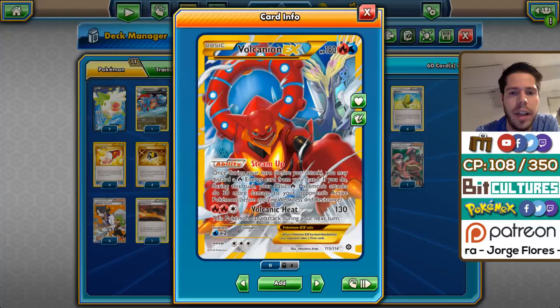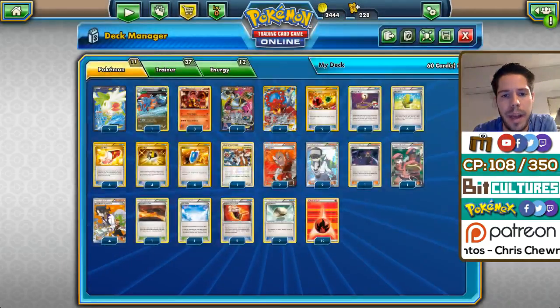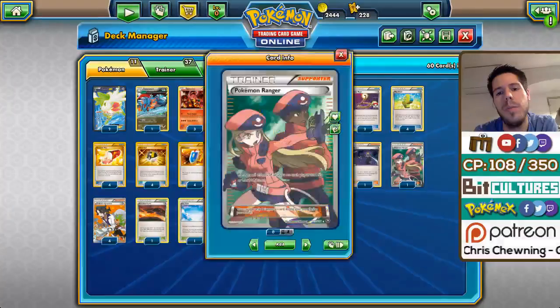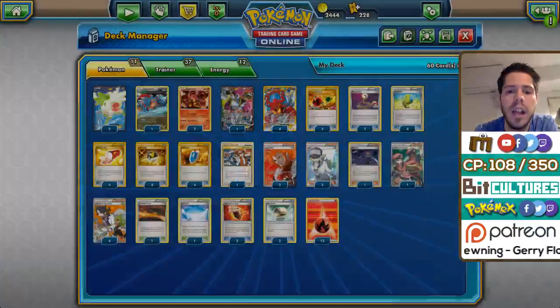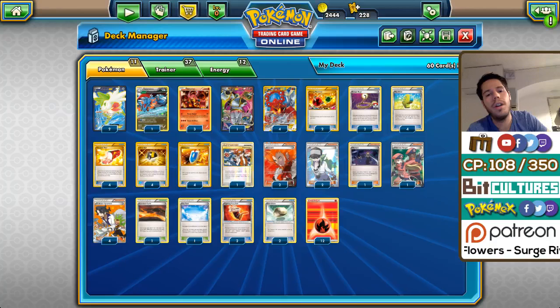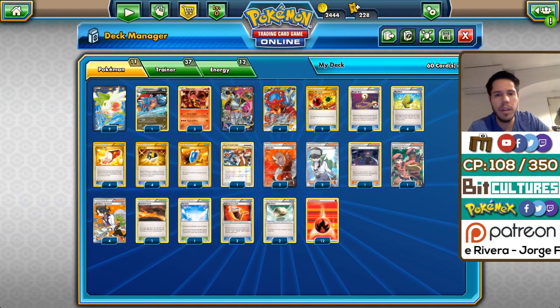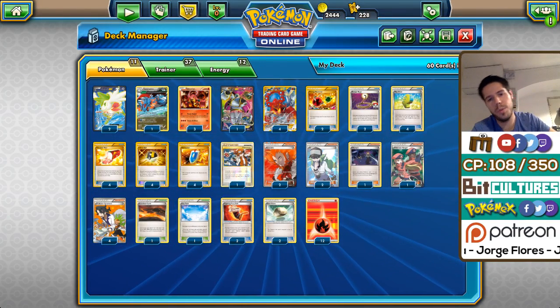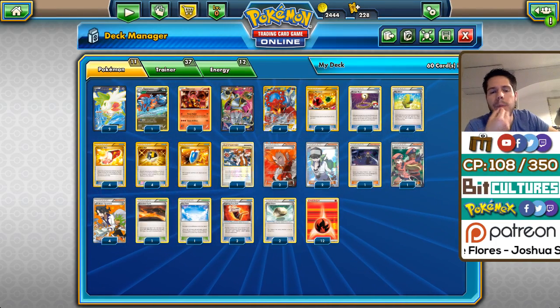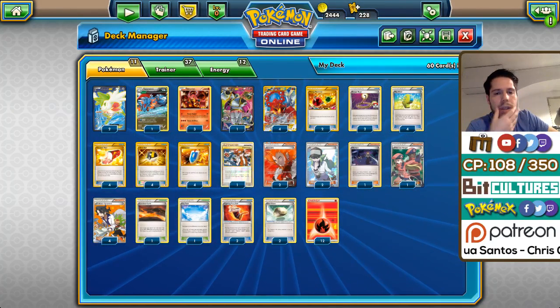A lot of people saw the restriction on Volcanion EX's attack — Volcanic Heat — and I generally think at the beginning people might have been misplaying their resources in order to reuse Volcanion EX's attack. But honestly, with access to Olympia (which Pedro ran), Pokemon Ranger (which Pedro ran), two Escape Ropes, and Floatstones, that minor setback from Volcanion EX's attack ends up being a non-factor if you know what you're doing. You can play around it easily since you have a ton of ways to switch your Pokemon out and remove that effect. Even your opponent is punished by using Lysander, because they themselves allow Volcanion EX to attack once again.